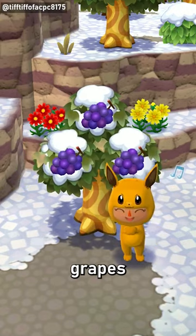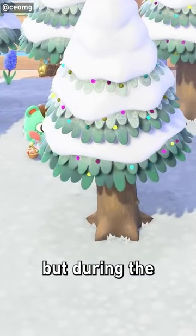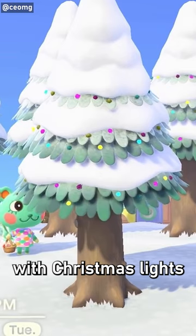Pocket Camp also introduced grapes. Then there's cedar trees, which don't have fruit, but during the holiday season they will randomly be decorated with Christmas lights, which is really cool.